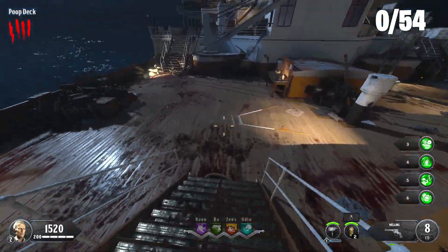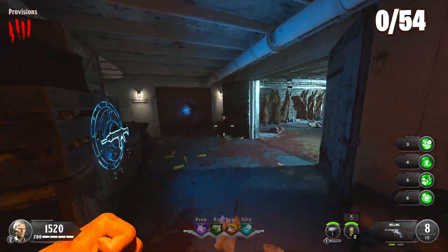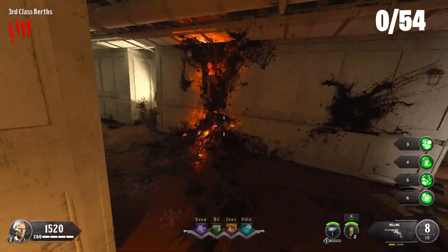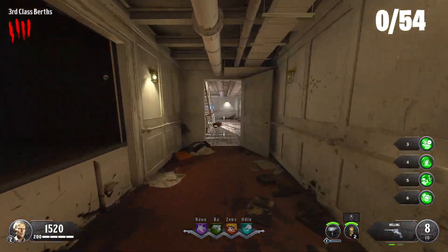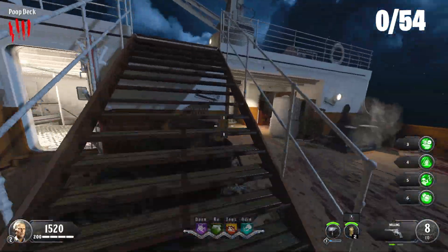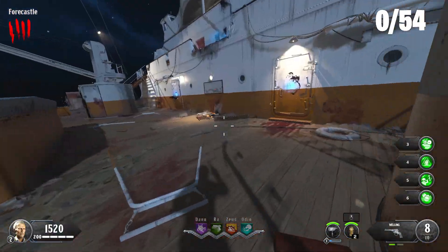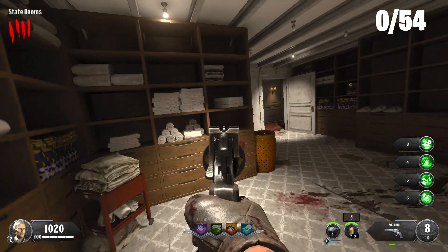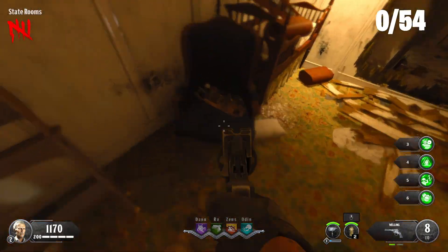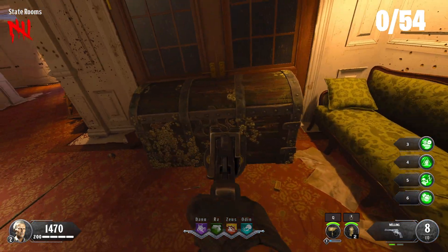I know there's one shield part right below me in this area of the map — oh, there it is, right there. I gotta remember what the other one is. While we're here we can activate our first pack-a-punch location, because there are four different locations the pack-a-punch moves to and I have to activate each one. Our first one I already forgot to do — it's just right here. Now I just remembered where the last shield part is; it's actually just in this area right outside of spawn.